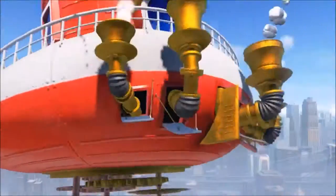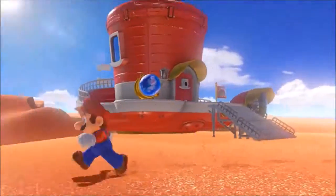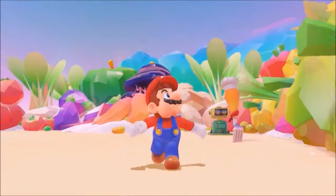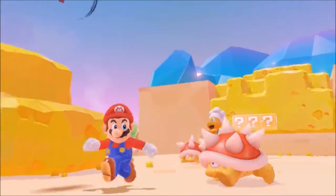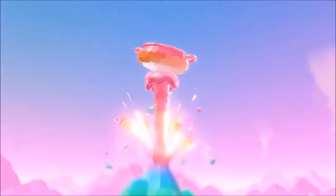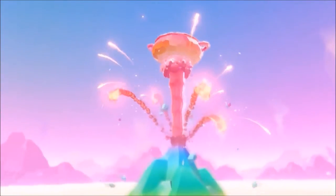Now that we've covered that, I do believe we have seen at least a level or two in the trailer. I especially think that this weird colorful place here is not a hub, but an actual level. Why? Because I see no flags, there are enemies, and I feel that the biggest clue of all is this mini cutscene showing a pot of soup rising over this volcano — likely an activated platform that will help you reach the goal.